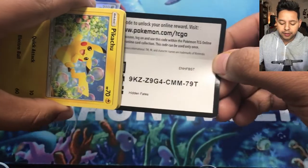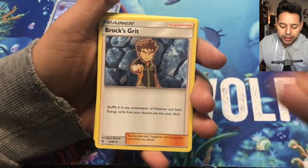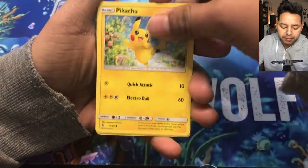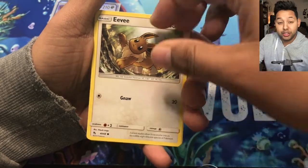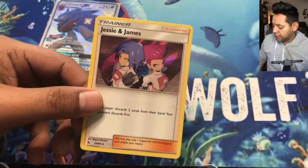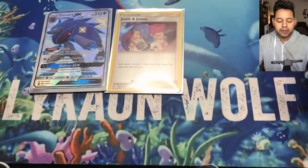Next is a Mewtwo pack. Here's a code card for you guys. Starting off with electric energy, Brock's Script, Graveler, Farfetch'd, Clefairy, Cubone, Jigglypuff, Eevee. Butterfree is our reverse, and our last card is Jesse and James — holographic card! I always put my sleeves upside down. Jesse and James holo — that's what we've got so far.